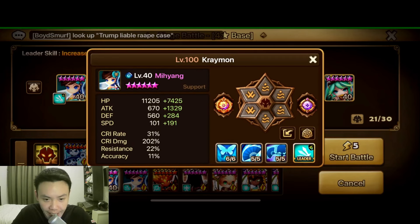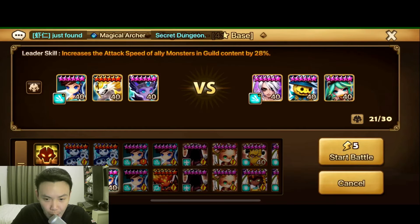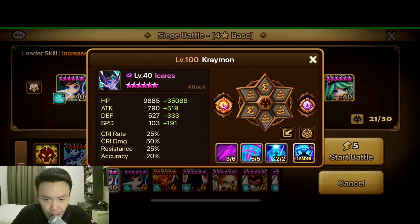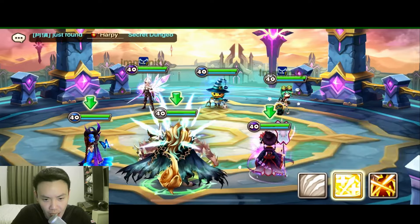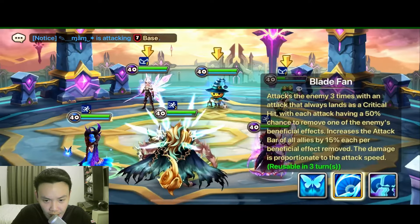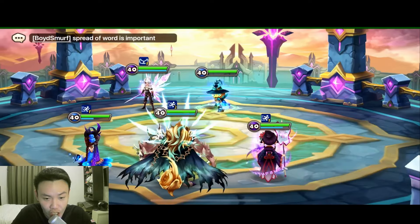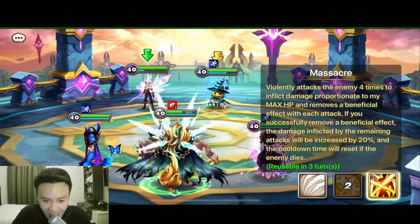It's one of those standard nat 4 defenses that we always need to hit. So this time I'll be bringing in the Miang, Icarus, and Asher. I think we double snipe off the Emily first, because that's the only armor breaker on the team. We should be able to sustain the damage output coming from the Dark Ciri and Chilling after that. That did quite a lot of damage onto Emily — she goes down.